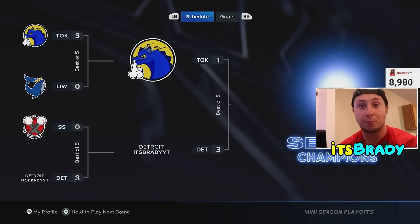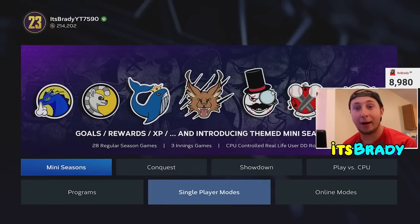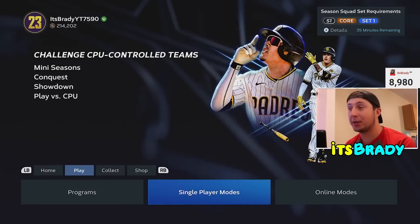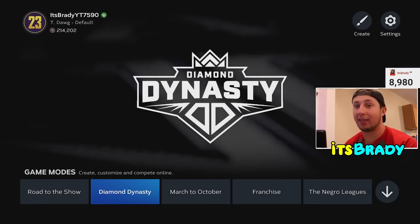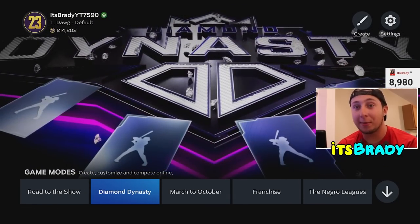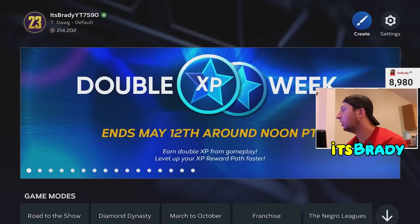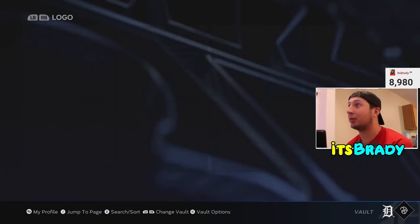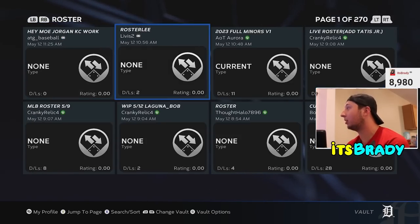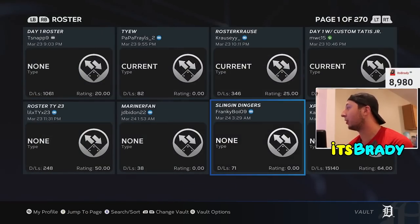Now we're going to go over the most brain-dead easy method. This is going to make you less XP per hour, but it's still going to get you about 30 to 40,000 XP and it will help you a ton. Mini seasons with the elevated stadium is probably the best, but if you're wanting to just grind straight XP, this is what you're going to do. Go to Create, press on Vaults, and go to Rosters. Sort it by ascending so you can get the most popular ones we are going to be using today — the XP Grind Any Team roster.